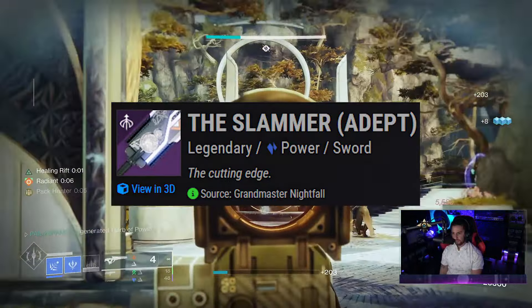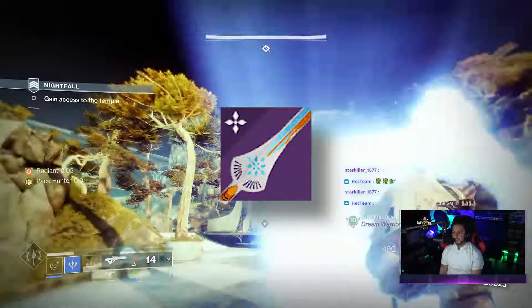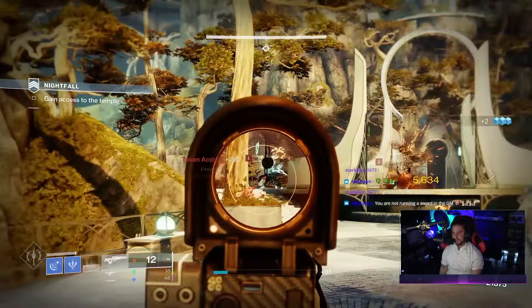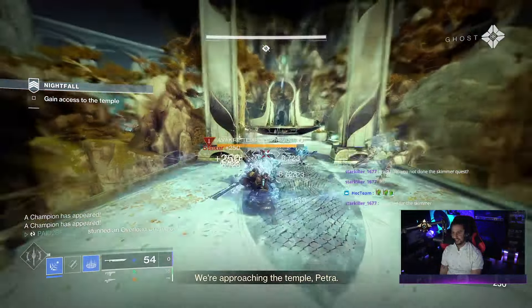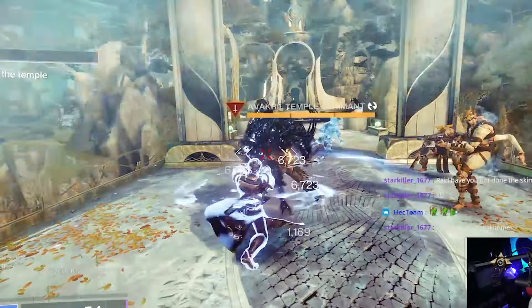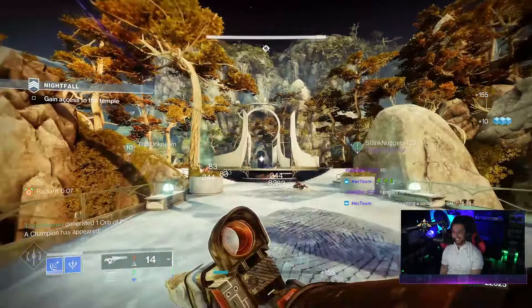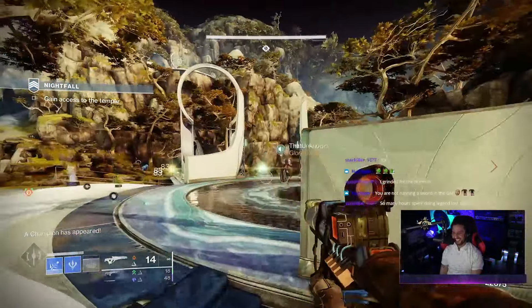The Slammer is a legendary sword that sits in the power slot and it actually does Stasis damage. We don't have too many other Stasis legendary swords — we do have the Zephyr — but what sets this one apart is that it's a Vortex Frame. That states the heavy attack launches a heavy spin attack, and heavy attacks are stronger with full energy, so it's just like the Fallen Guillotine except it does Stasis damage.